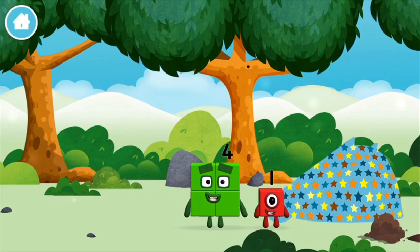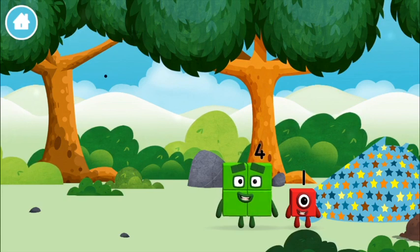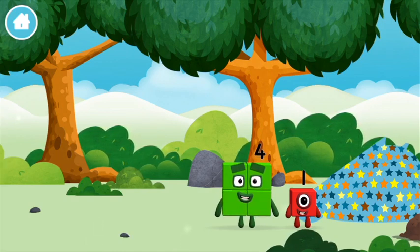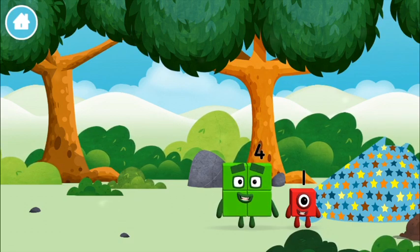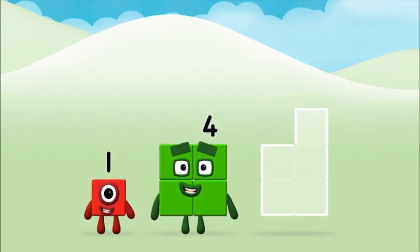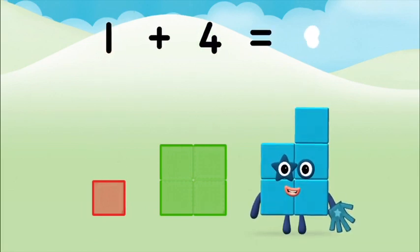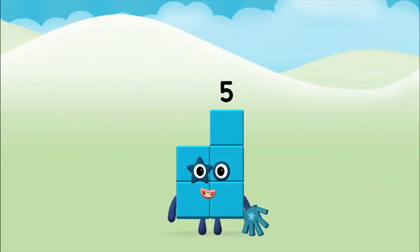You found a number block! Do you know which number block you'll make? Correct! You chose the right answer. Now add the number blocks together. One plus four equals five. Well done! You made number block five!